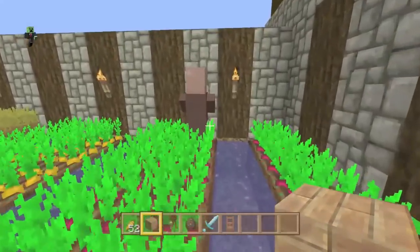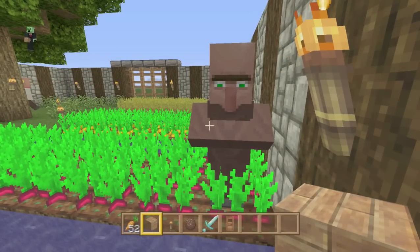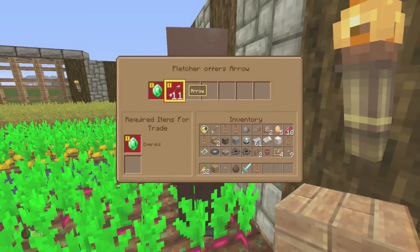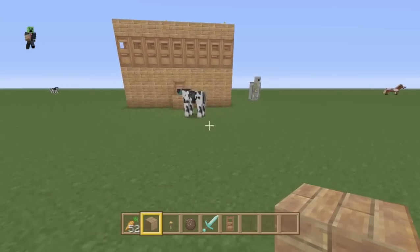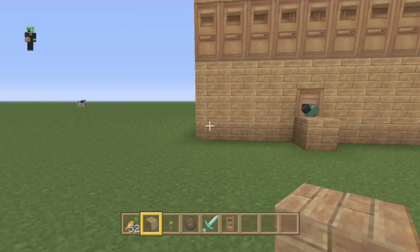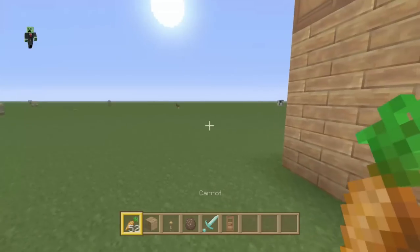This villager over here — the brown one — is one of your most important villagers. If you have one, great. If not, don't fret too much. He's a farmer and he can give food to all the other villagers in the place that you're holding, automatically. You don't have to do anything. But if you don't have one of those, just give them as much food as you can — they're going to need a lot.